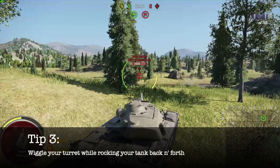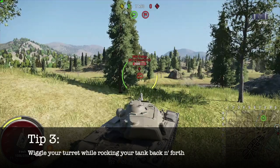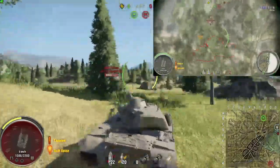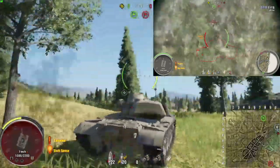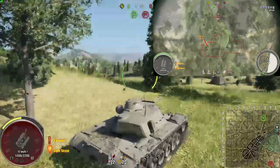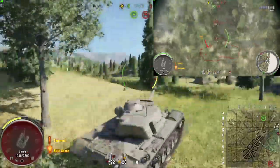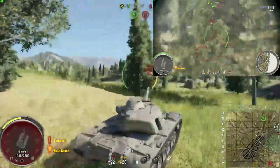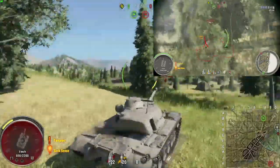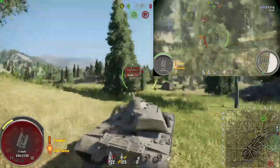Now in tip number three, we have the same concept as number two of wiggling your turret, but this time let's say you have more room to work with. What you want to do is wiggle your turret while rocking your tank back and forth. If you want to keep aimed in on the enemy tank — say, to keep them spotted for artillery — you don't want to lose sight of him. By rocking my tank back and forth and doing this motion, you're creating an almost unpredictable pattern for him to try and guess where your shot will be. There are no guarantees you're going to bounce everything; some will still pen, some might just be lucky bounces, and some might miss altogether.